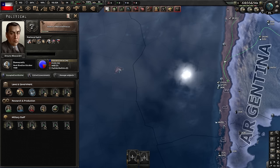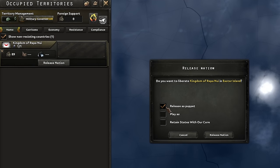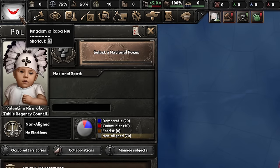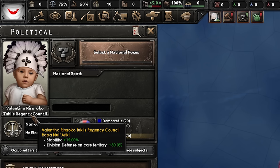With that focus done we go to occupied territories, release nation - we don't want to be a puppet, we want to play as the released nation. Here we are, the Kingdom of Rapa Nui, and we are led by a baby - baby Valentino. At least his regency council gives him a nice 15% stability and 30% division defense on core territory.